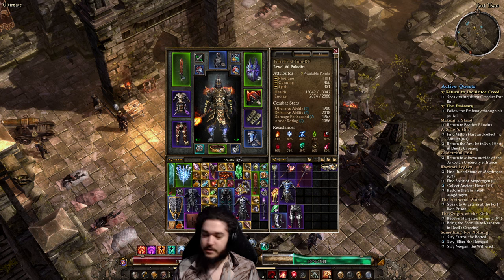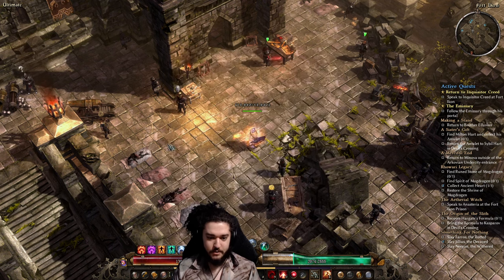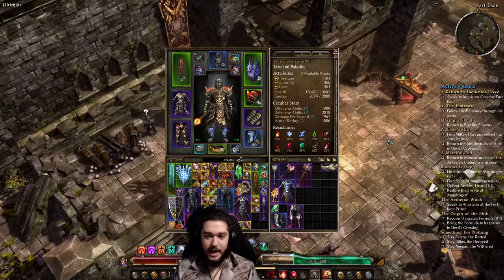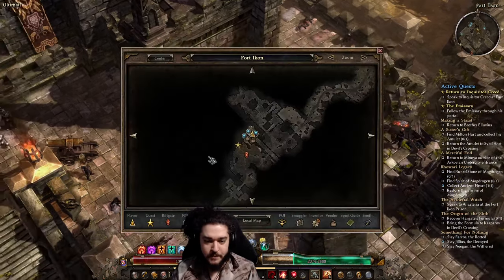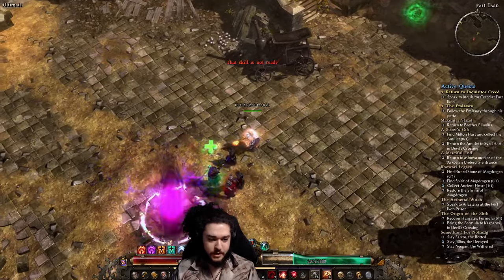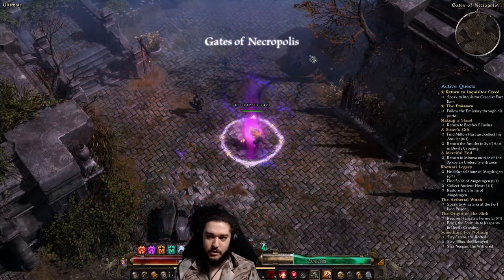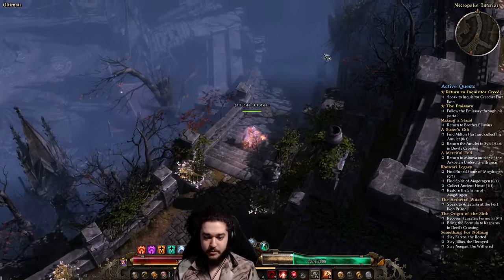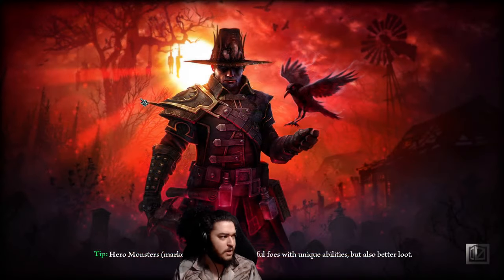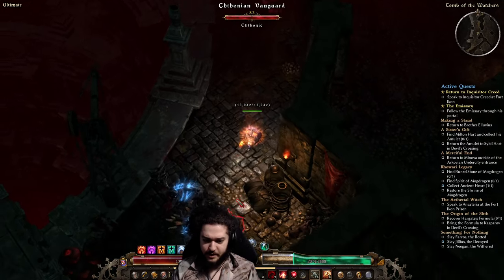So essentially let's go ahead and talk about the character. If you guys followed the first video, you'll know we're playing like a pseudo righteous fire type character. We're level 80 right now and we're in ultimate difficulty, which is the third difficulty. I'm going to go into a portal and run back to the last boss — the last boss of vanilla, not the shattered realm stuff. Really the character picked up a lot. I'd say the first difficulty was honestly the hardest, which I'm not used to experiencing in Grim Dawn. Usually you blast through the first and second difficulty and then ultimate becomes a bit of a slog, but I didn't really feel that at all on this character.